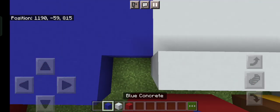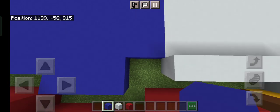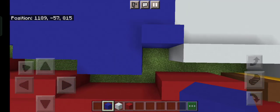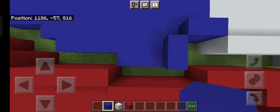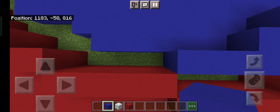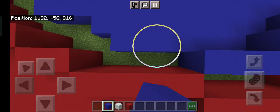Then grab out your blue concrete. It was lagging but go two blue like this, then go down and do two blue going down like this. Then adding on to that block right here, add three blue in a flat, three blue, then a flat four.